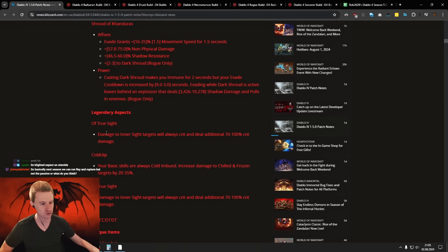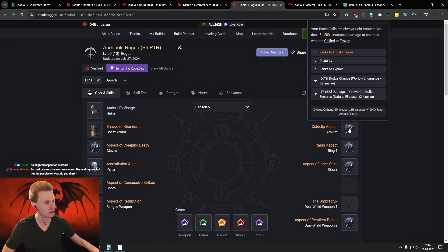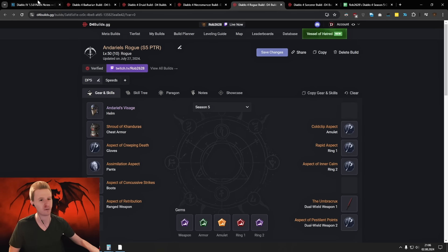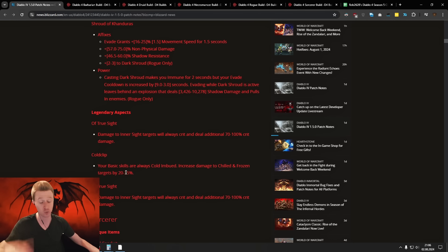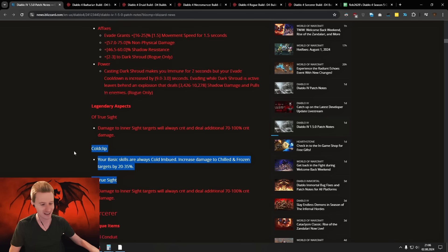Then Rogue — True Sight is double, Cold Clip also got buffed. It used to be 20% here — basic skills are always Cold Imbued and you deal 20x damage for enemies who are chilled or frozen. Now this goes from 20% to 35%. Like Rogue needed even more buffs. Rogue is getting even stronger here.